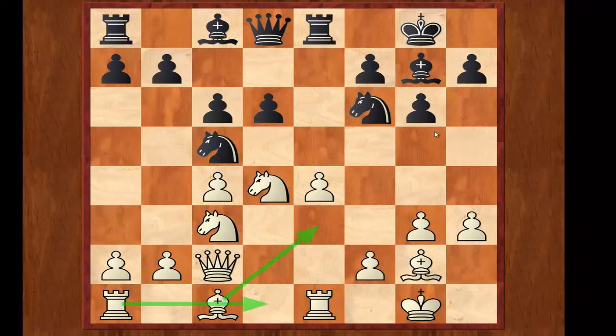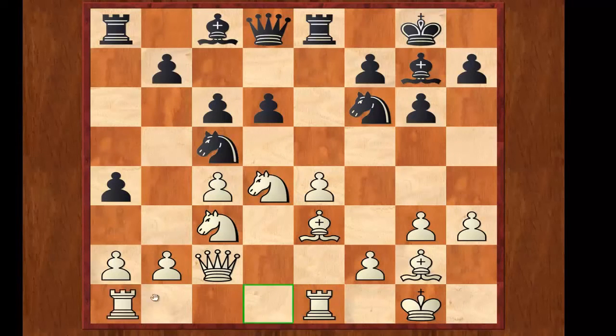My opponent was not well versed with theory, so he had a long think. But he understood that taking the e4 pawn is dangerous and so he continued with the normal move a5. This move starts black's plan of queenside play — black would like to put his pawn on a4, put the queen to a5, and the knight maybe goes from d7 to b6, creating dangerous counterplay with his knight on c5, queen on a5, and the strong bishop on g7. I continued my development normally with Be3 and black played a4. I brought my rook to d1.